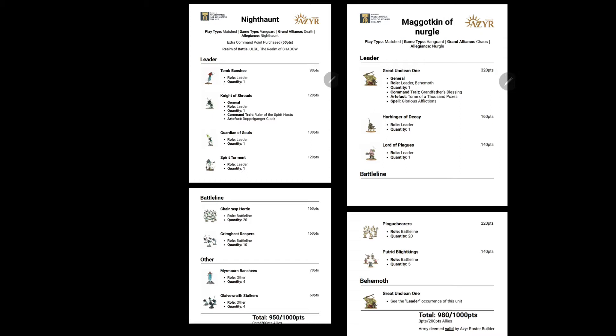Nurgle is a Great Unclean One with the Tome of 1,000 Poxes. Then we've obviously got 5 Putrid Blight Lords, 20 Plague Bearers, and then the Harbinger of Decay and the Lord of Plagues.